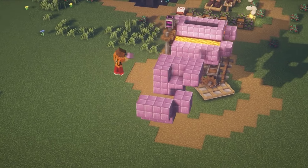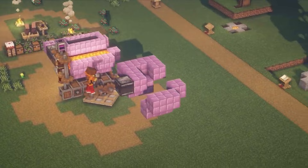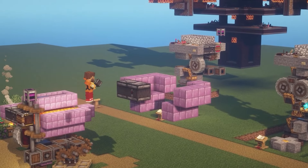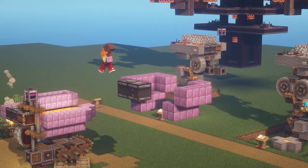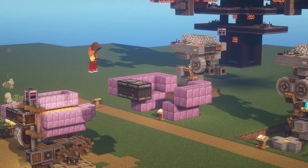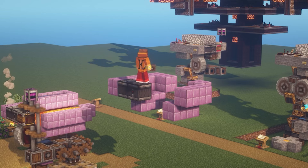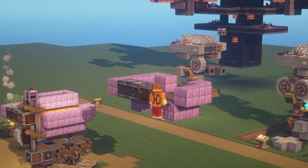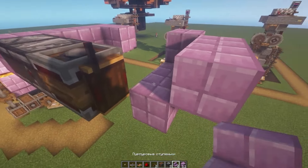Next, you will need to install an observer. The first observer is placed so that it looks at this block. We break this one down, and put the second observer on top of the first observer in such a way that it looks at it — and as a result the entire signal is transmitted. Here we also put one building block. Then we will need to put the reversing mechanism vertically right here — always vertically. On this side we are putting the wireless transmission of redstone signals.